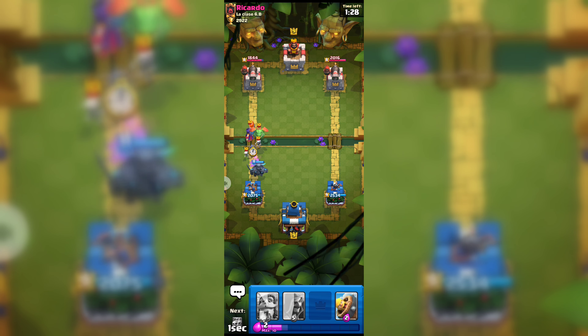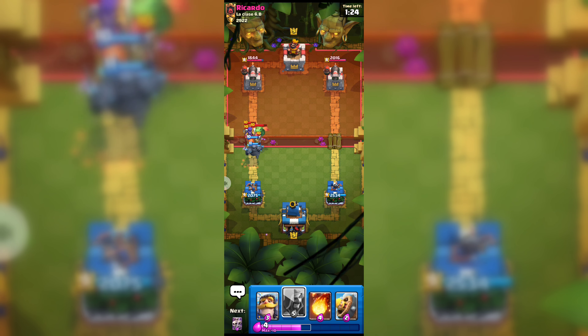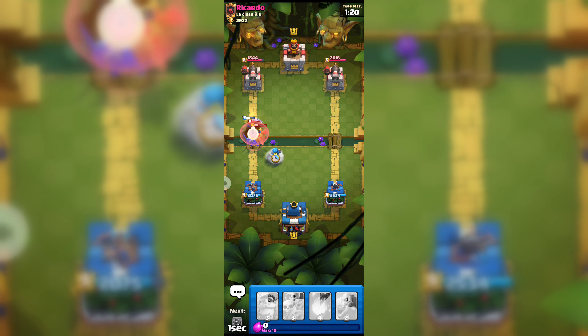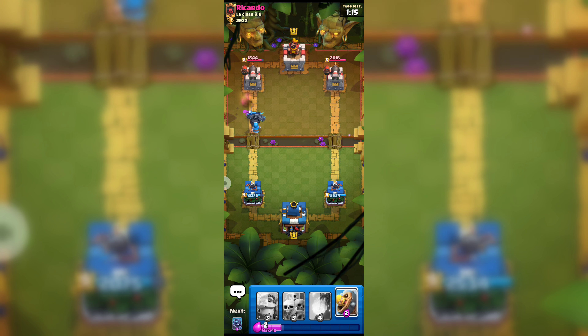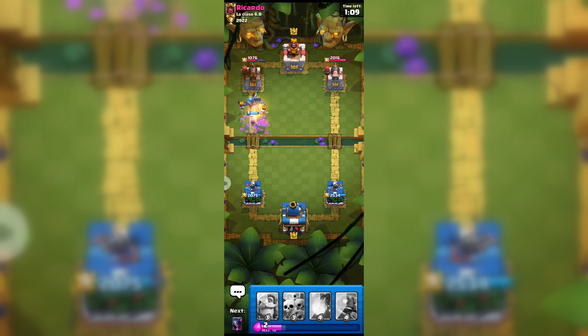Here goes our valkyrie to kill his witch, and we need to play wizard to get his baby dragon. Let's see if we can do that. Our barbarian barrel gets his skirmish again and I think we are in a better position compared to that opponent.